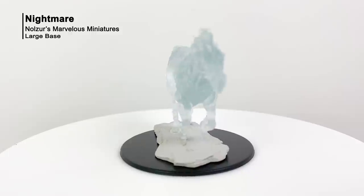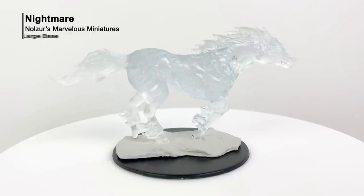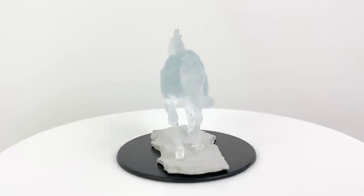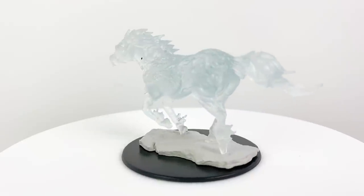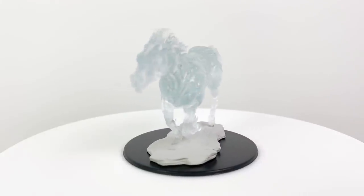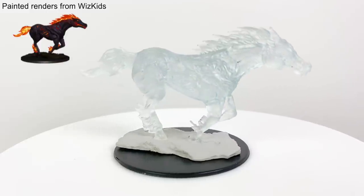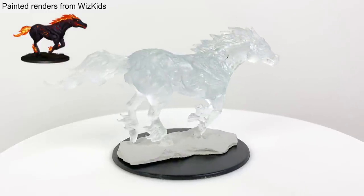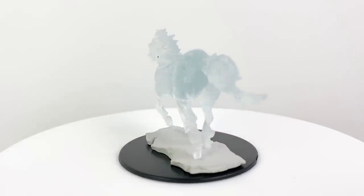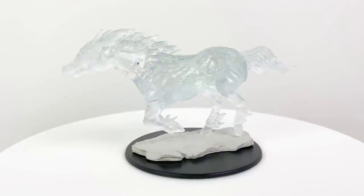The nightmare mini here is on a large size base, and the mini itself is entirely translucent but standing on a regular piece of terrain. We've seen a lot of nightmare minis lately, so you can look to some of those for inspiration on painting this one. They're usually depicted as regular black horses with manes and hair of fire, so if you wanted to do something different, you could use blue or green wash to make this horse a ghost of some sort. The nightmare is a large fiend with a CR of 3 and its stat block is in the Basic Rules.